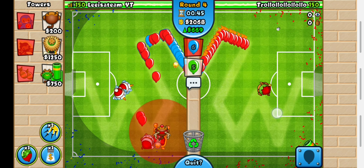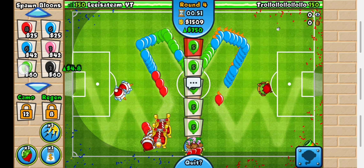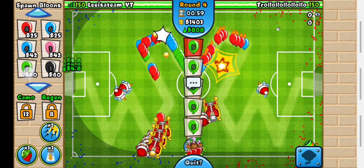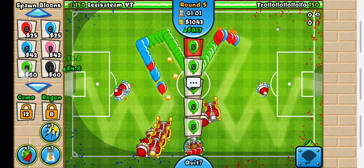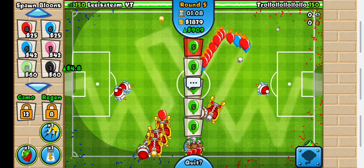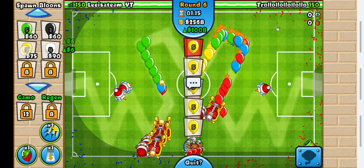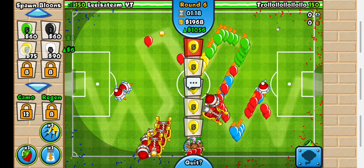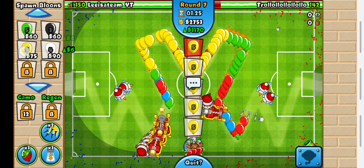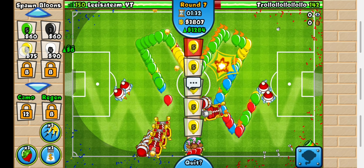We can send Greens now — I'm going to get another Spikapult. Three Spikapults should be enough, even for Pinks probably, and definitely for defending Greens. Round 6 and we can send Yellows now. He's not sending me any bloons for some reason — I hope he didn't disconnect. He just built a Dart Monkey. Now he is sending Yellows, so I should have a bit more eco than him since he wasn't sending bloons for a while.